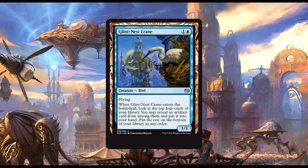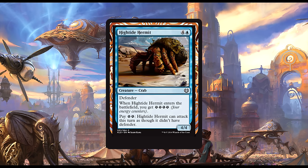Glint Nest Crane: for one blue and one generic, we get a 1/3 flying Bird. When Glint Nest Crane enters the battlefield, look at the top four cards of your library. You may reveal an artifact card from among them and put it into your hand; put the rest on the bottom of your library in any order. This seems like something a blue artifact deck would want to play. You only need ten artifacts in your deck to make the probability of hitting one greater than 50%, and at 20 artifacts — probably overkill — it's over 80%. The crane also has a nice big booty to block with. I like it a lot.